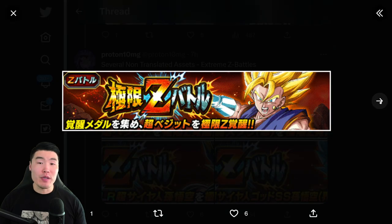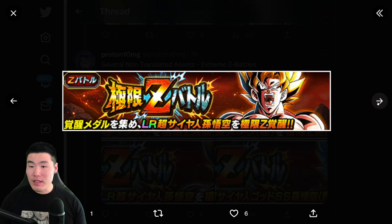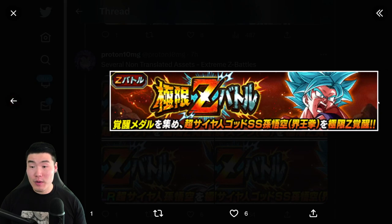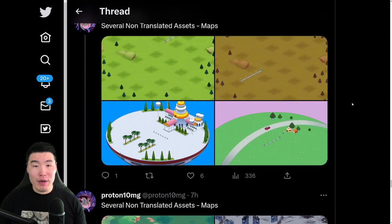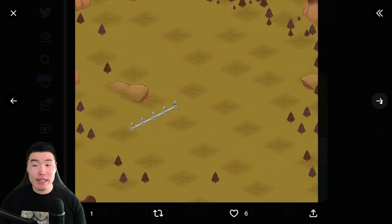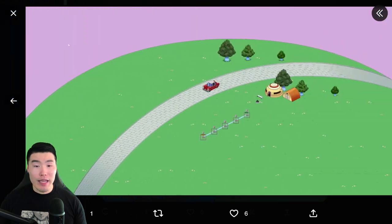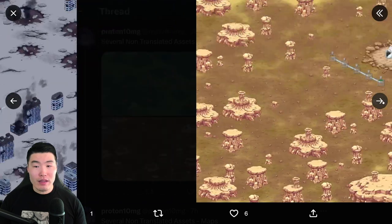We have some Extreme Z Awakening or Extreme Z Battle assets for the PHY Super Vegito, the STR Super Boo, the LR Spirit Bomb Absorb Goku, and also Super Saiyan Blue Kaioken Goku. And then a bunch of untranslated maps for various events that we're about to get with the upcoming anniversary. This one looks really cool — King Kai's Planet. I like that one. And then some more maps right there.